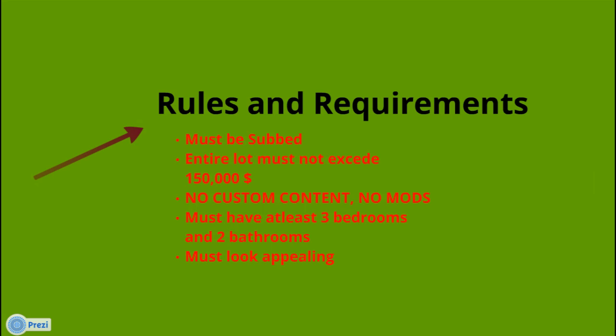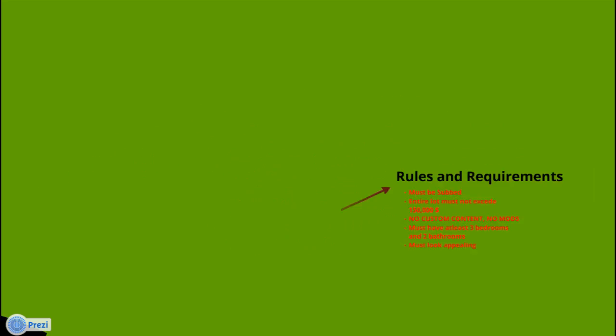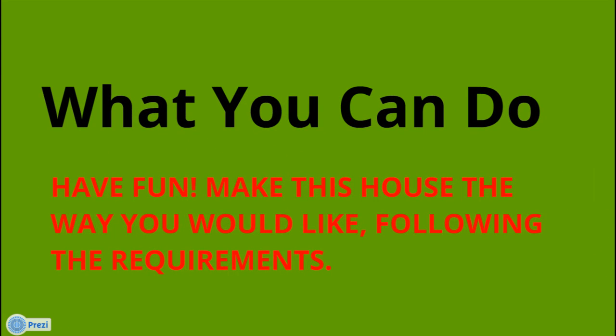So it has to look good on the outside. All you amazing builders out there, build me a good house if you want to win. Just have fun with it — follow the requirements and make it however you want. $150,000 or less, three bedrooms, two bathrooms, and stuff like that.